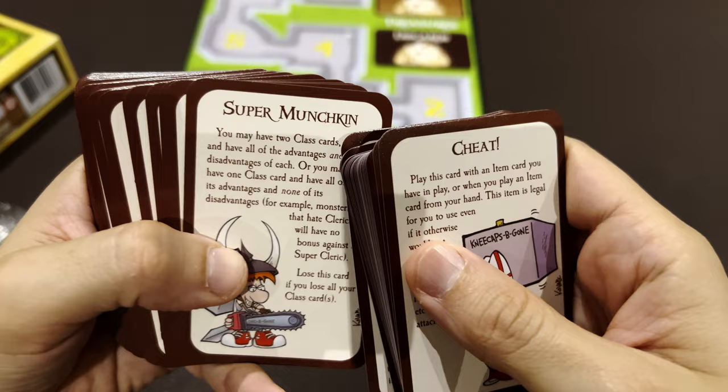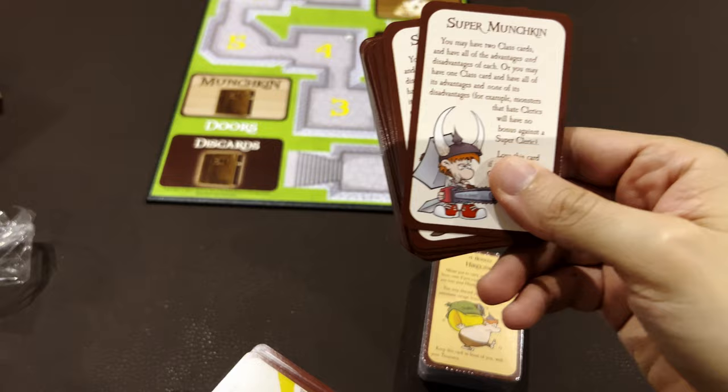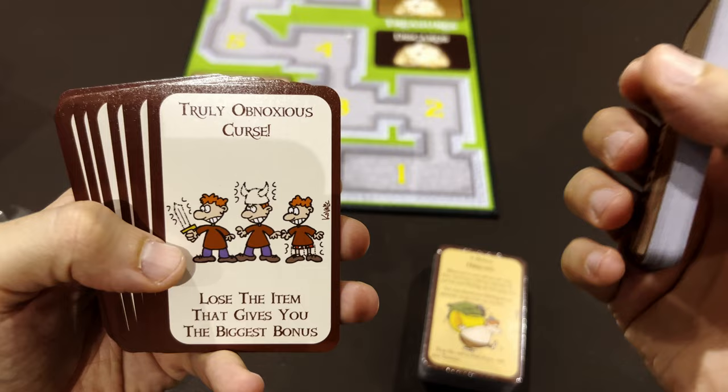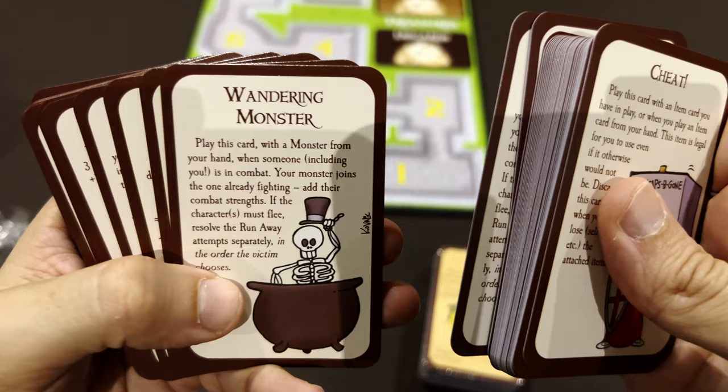The Super Munchkin card - this is the iconic image from the game - allows you to have two classes. You can be a Super Munchkin like a mage with a big sword. There's also a Wandering Monster card that lets you call in a wandering monster.